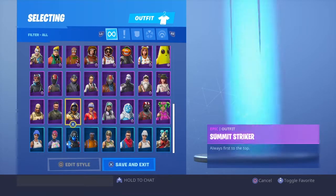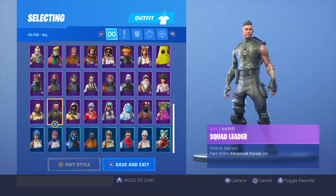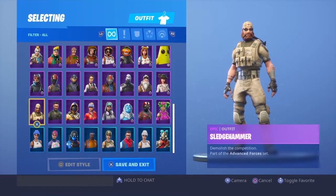Sun Strider — I might have to come back to this one, I don't know, I'm gonna keep looking first. Summit Striker just doesn't do it. Squad Leader — for a purple it's too simple. Same with Sledgehammer.